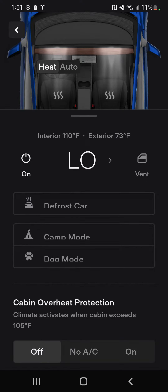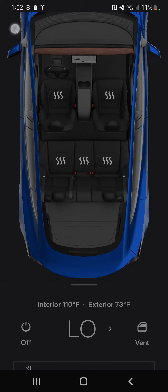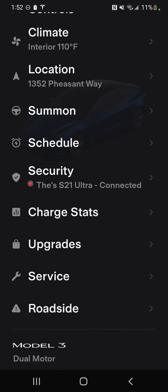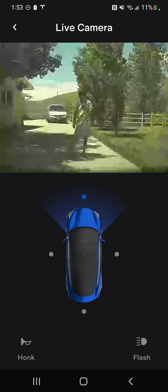You can turn on camp mode, dog mode. You can roll the windows down from here. You can summon the vehicle and bring it to you in a parking lot or a driveway, but not on a city street.